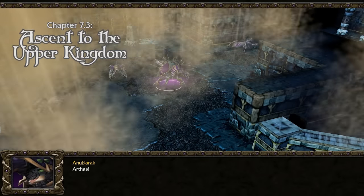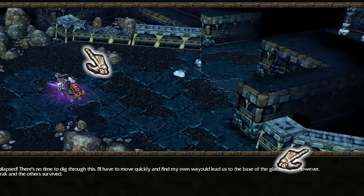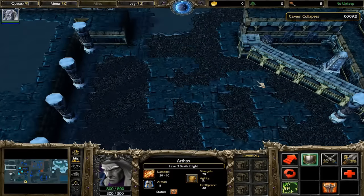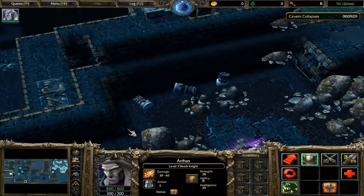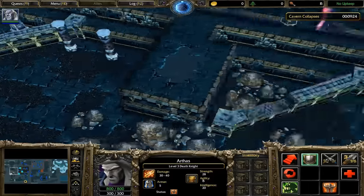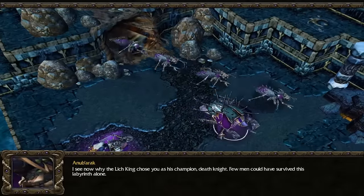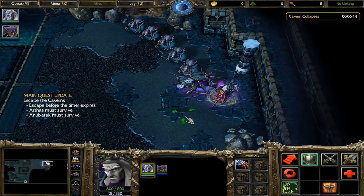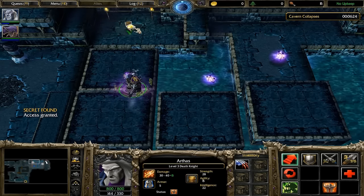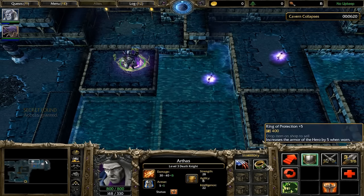You know how Arthas walks into this room and it caves in? These doodads didn't change to a broken state — this is actually a camera trick. There are two rooms: one intact and one broken up, and using some teleportation and camera movements, the game makes it look like the room got trashed from the cave-in. I completely missed this secret after the elevator room: after you meet up with Uther's rack, under these rocks is a lever. If you pull it, an elevator will rise up and grant you access to a ring of protection plus 5 up in the corner. I guess these caverns had some more intriguing secrets than I gave them credit for.